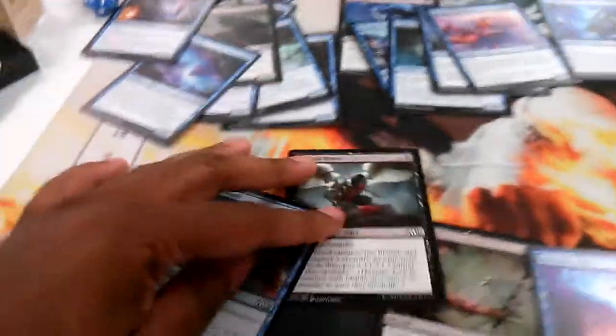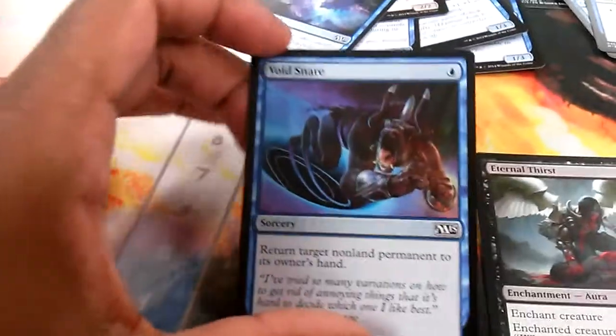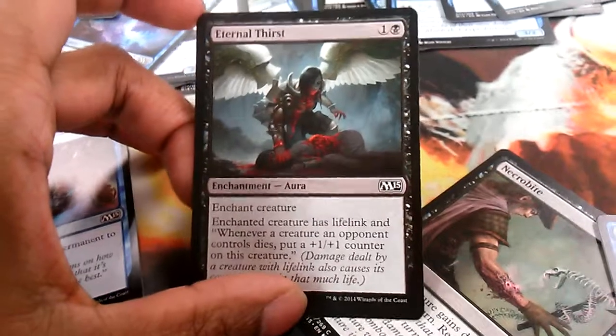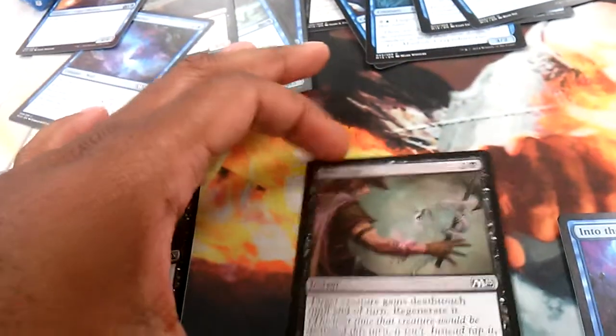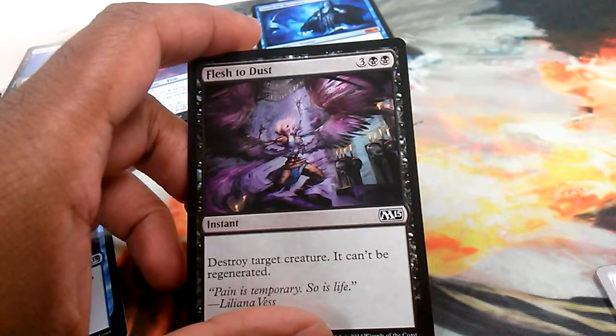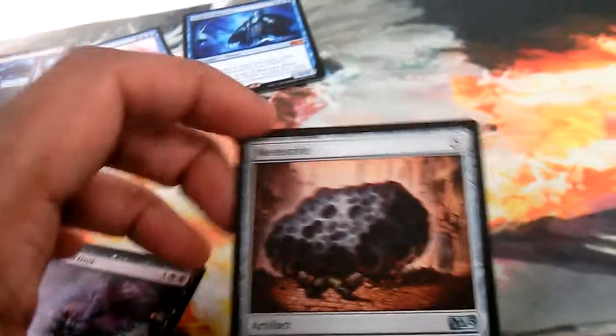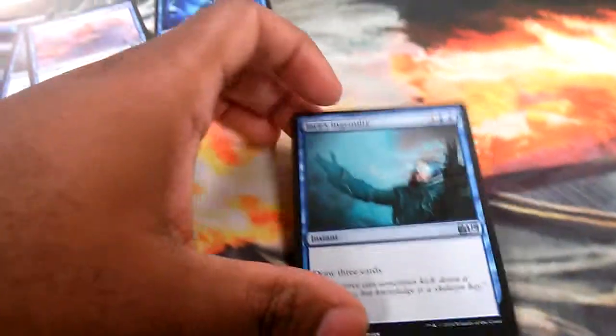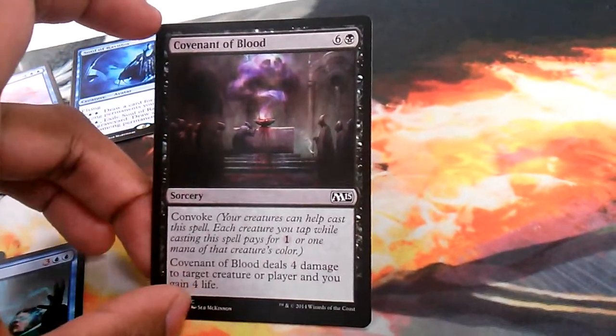Now I'll go over my non-creature spells. I have Soul Snare, a sorcery that bounces a target non-land permanent to its owner's hand. I have Eternal Thirst — a creature gets lifelink and whenever a creature an opponent controls dies, you get a +1/+1 counter on that creature. Then Necrobite gives a creature deathtouch until end of turn. Then Void — returns two target creatures to their owners' hands as a sorcery. Flesh to Dust is an instant-speed removal spell where the target creature can't regenerate. I played the Meteorite — when it enters the battlefield it does two damage to target creature or player, and you can tap it to add any color mana. Then I have Aggressive Mining — you draw three cards — and a convoke card that does four damage to target creature or player and gains four life.